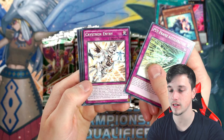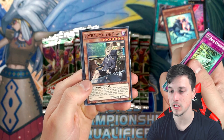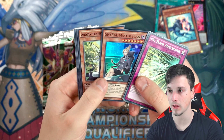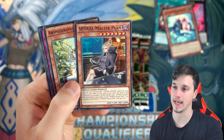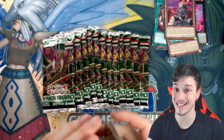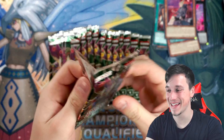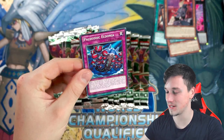Cyframe Accelerator. Crystron Entry. Cypher Mirror Night. Sonic Ons Cell the Tempest. And a Spiral Master Plan — that's just a lady at the side of the desk, I don't really understand that. Some of the artworks are cool. Some of them, at this stage, you can tell Konami were getting a little bit lazy with the artworks. But it is what it is, guys — we cannot complain too much.